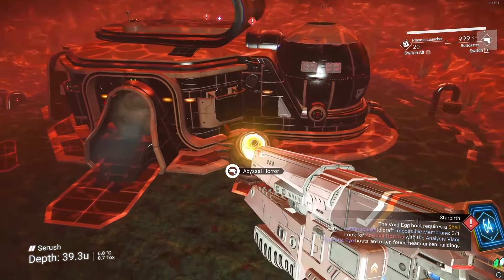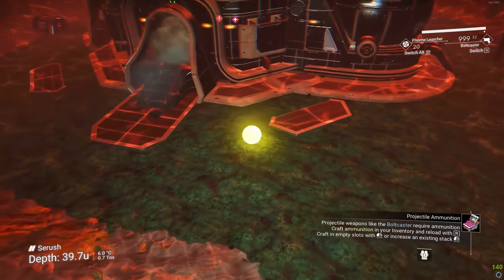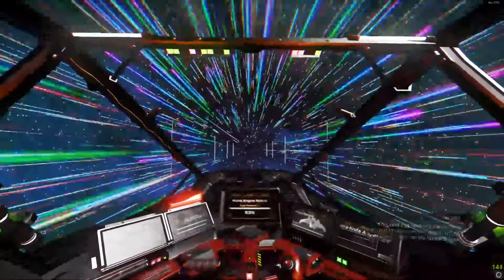Make sure you're slightly closer when facing the abyssal horror so the eye opens up — then kill it and you have yourself a hypnotic eye. The living water is quite cool. After you get the eye, head back into space and you'll see what I mean.